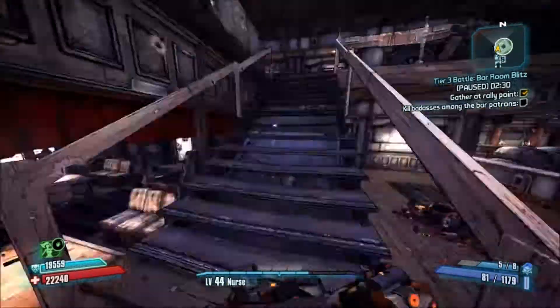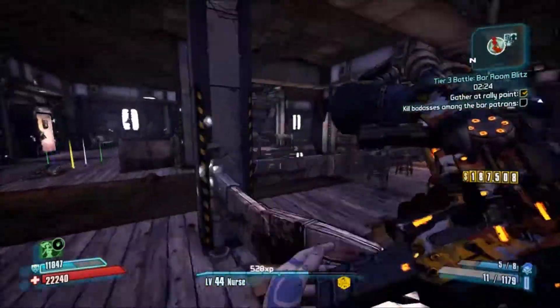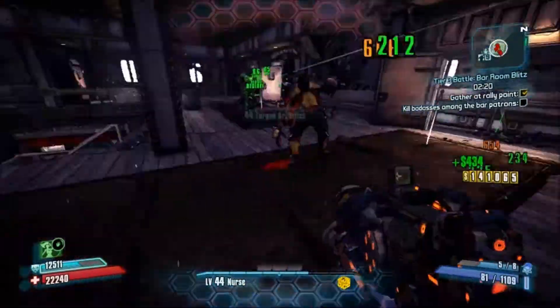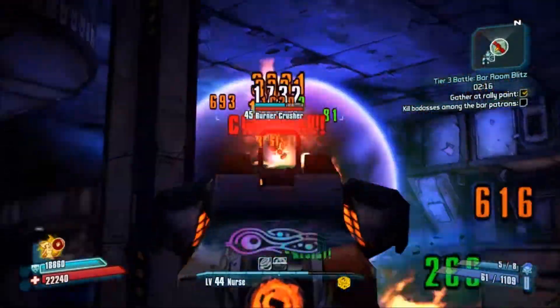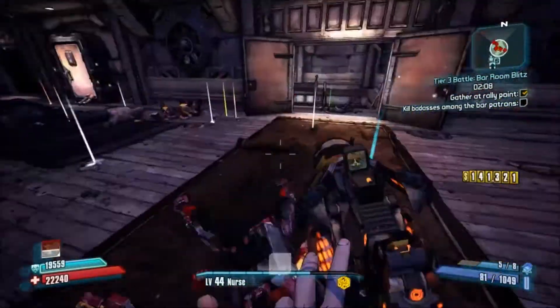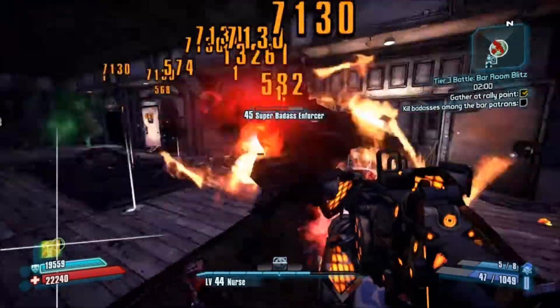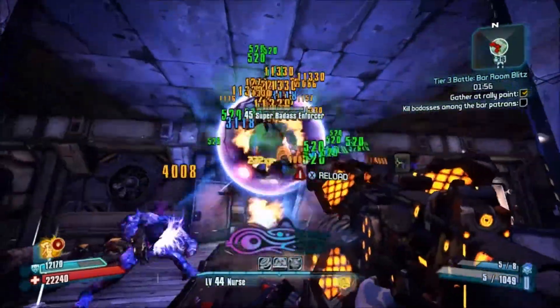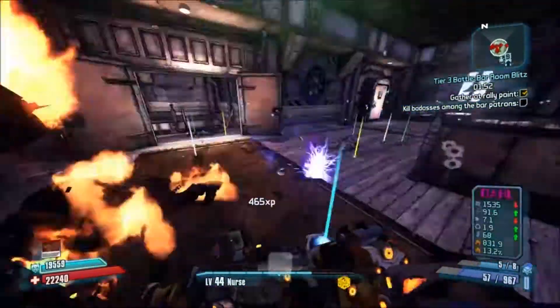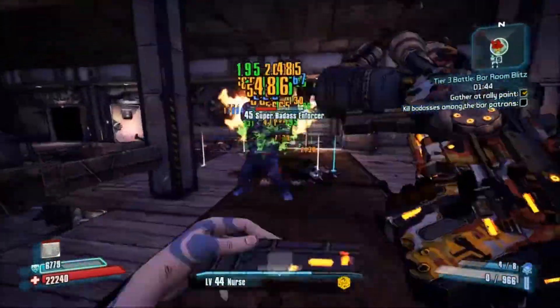You've got two minutes thirty this time instead of three minutes, so just make sure to focus on the super badasses. Kill enough of the early guys just to encourage them to come out — they won't be there immediately, they take a little while to come out. But do watch out for the little tunnel rat dudes, they are a pain. They'll steal your money and run away quickly unless you're paying attention.